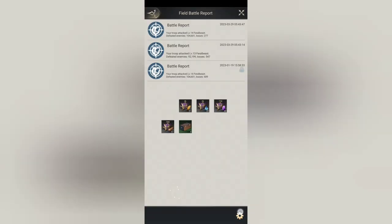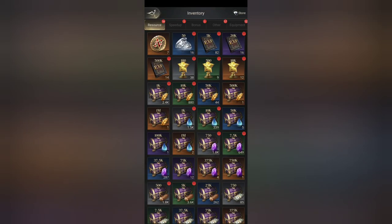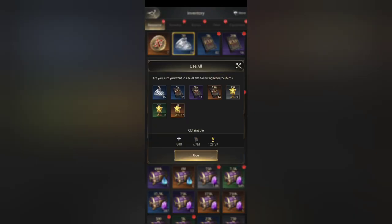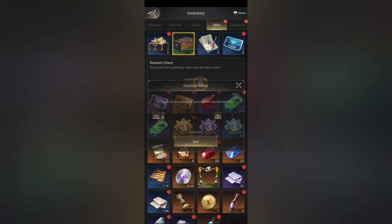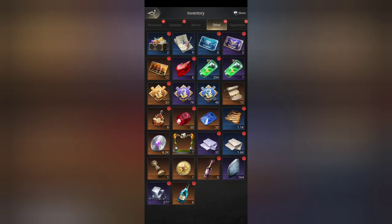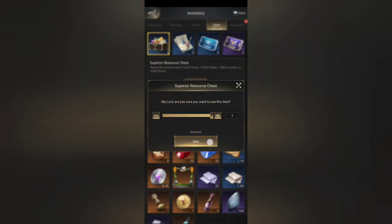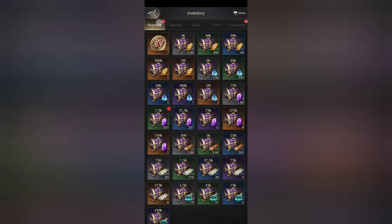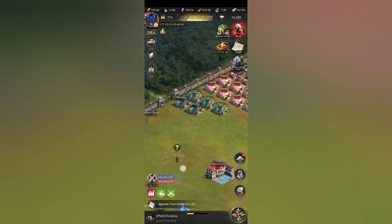We got ourselves two more victories, which is wonderful and very helpful to us. Now let's use all of these: 7.7 million experience, 800 gems, 128,000 thingies — starlight statues. Go ahead and use all of these, which is wonderful. We got our second stage of rewards done.